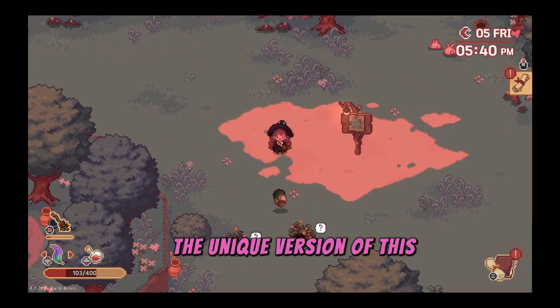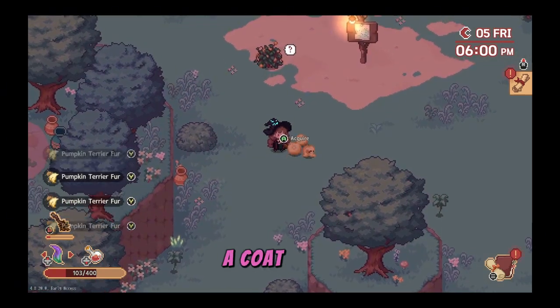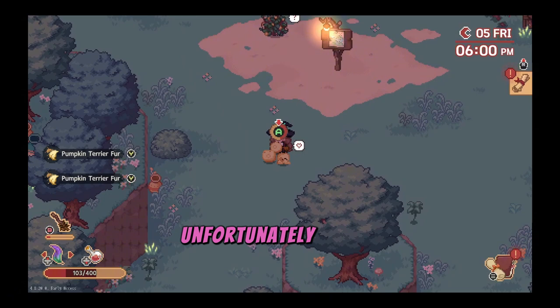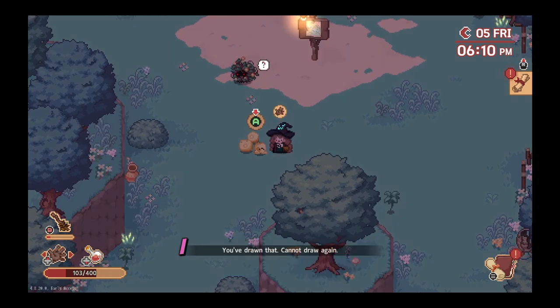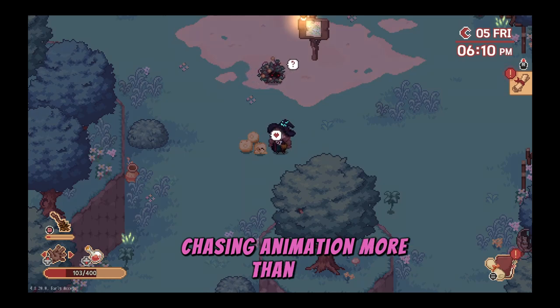The unique version of this creature is actually three puppers in a coat — well, a coat of weeds. Just toss the potion and get double the fur. Unfortunately, you can't pet all three of the doggos, just two of them for whatever reason. But they are still seriously cute — I have gotten distracted by their butterfly chasing animation more than once.